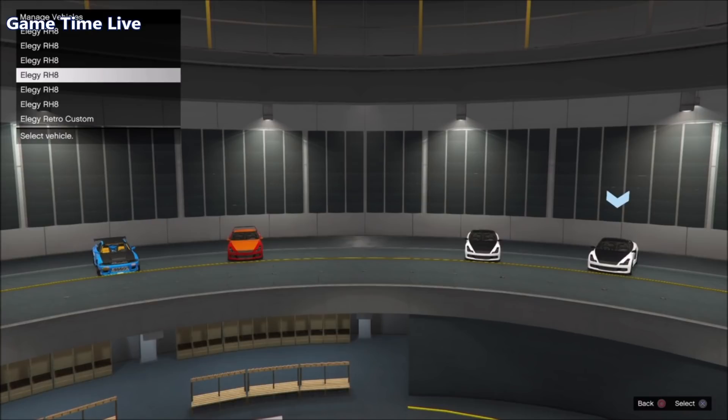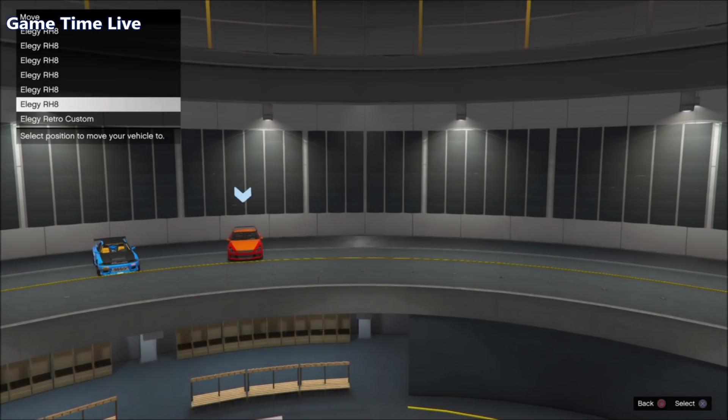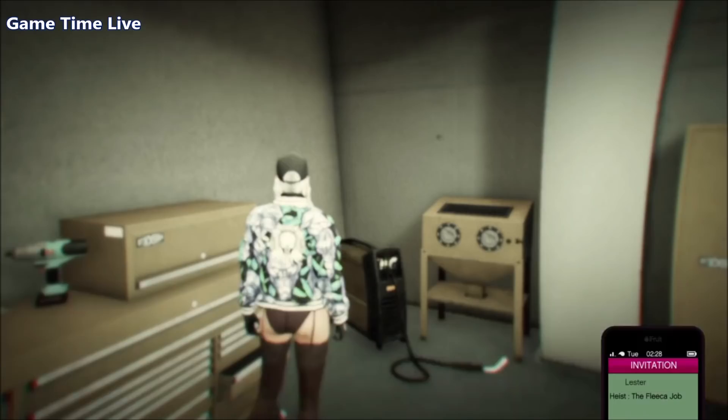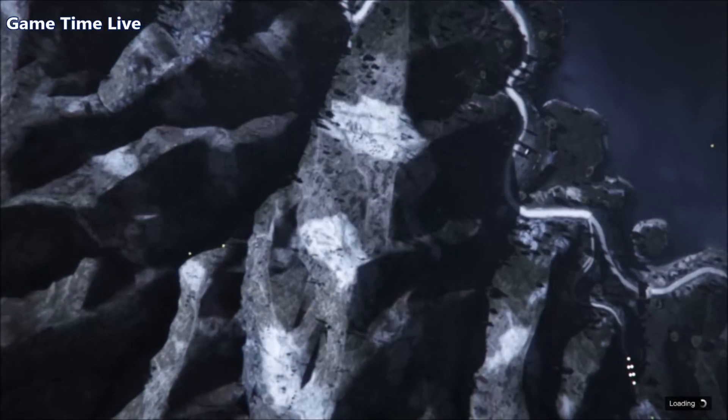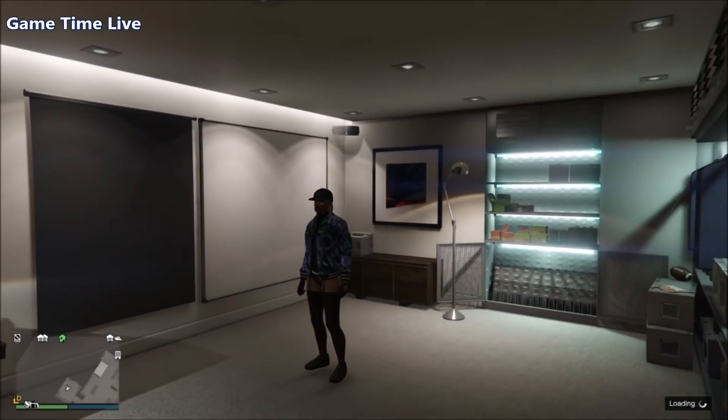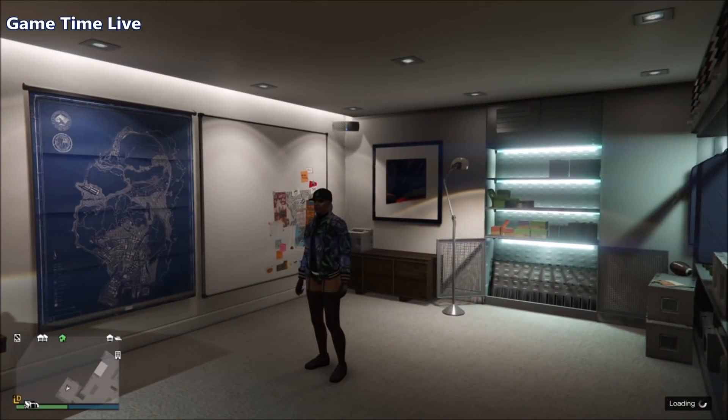I'll slow it down so you can see: I'm swapping the fourth car with the third car, then swapping the Elegy with the Retro Custom, backing out, pulling up my phone, and accepting the invite to go into the heist. This part can take a little while to load. If you load inside your apartment or the heist job settings screen, simply hit Quit. If you spawn in your apartment, make your way outside.